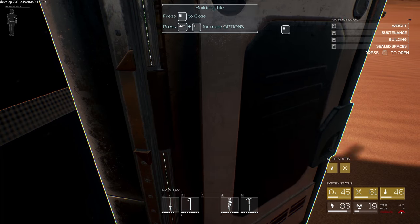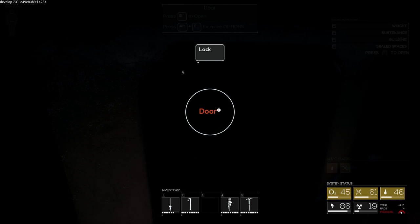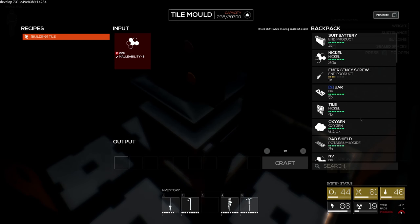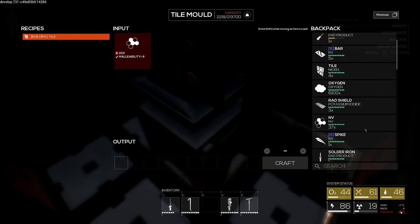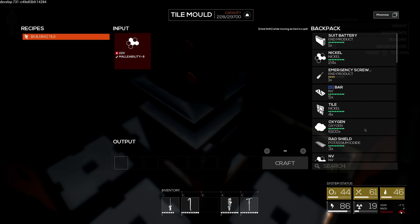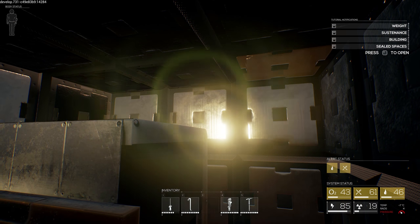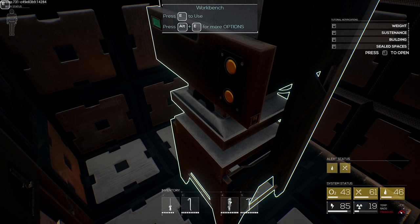It is done. I can close this and lock myself in - hell yeah! So there we have it. Now we have our first signs of a habitat. We got our automated workbench that's going to make us some tiles once we go out and get some more material. But we have a safe haven right now, so hopefully this all works out.